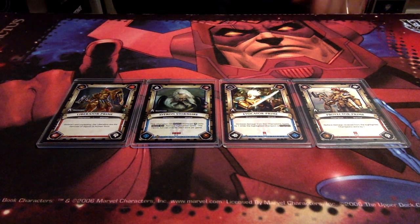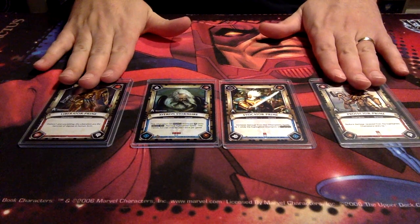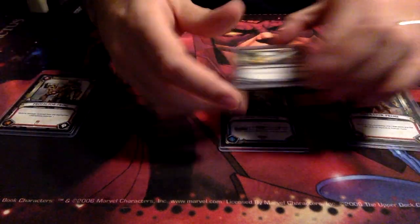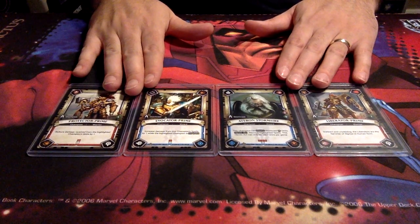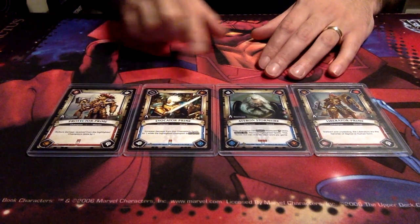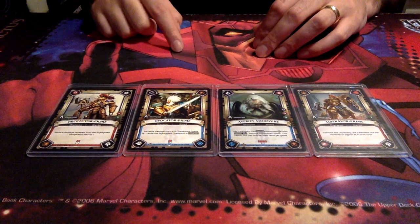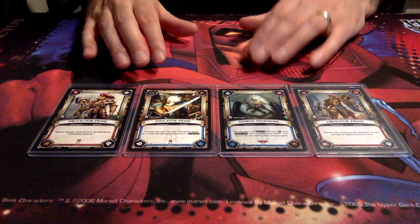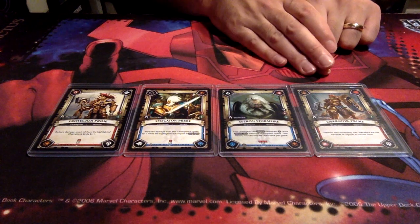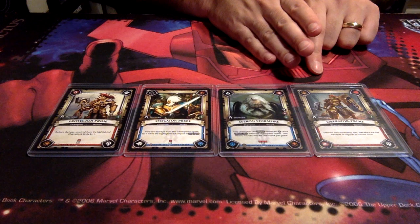This is the usual setup I tend to go for. It might be a mixture of whether the Liberator or Protector Prime is on either side, or Stormsire changes position with Evocator Prime, but that's about it. We have exactly 20 points, which is the maximum allowed — 5, 5, 9, and 1. And we start off with 29 health. The Liberator Prime is, for all intents and purposes, a vanilla, but it works really well with the generic setup of the deck.